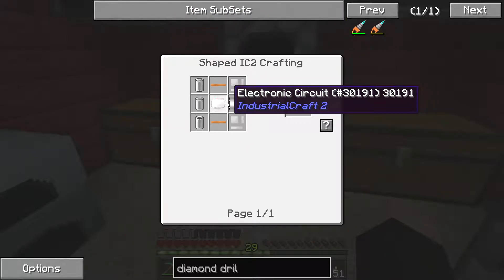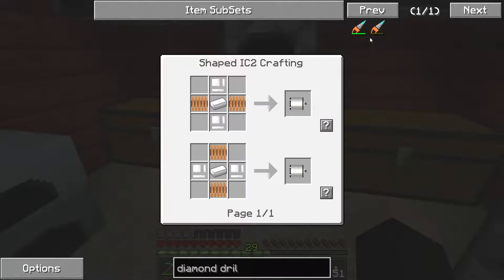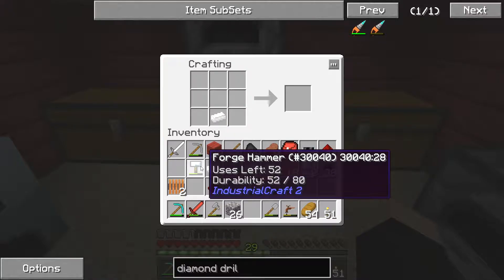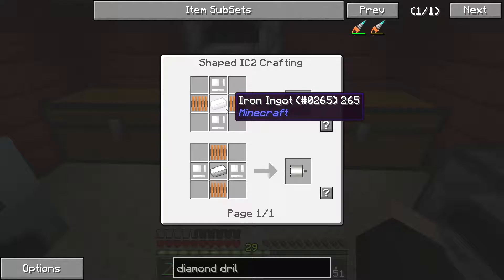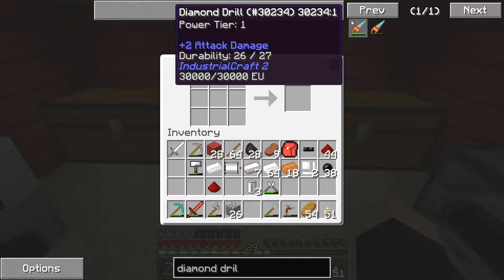So we've got the coils, we've got enough tin, we've got the iron. Let's make the tin casing now - tin, hammer it out twice, there we go we've got our tin casing. The recipe is: coil, coil, tin, tin and then iron in the middle - and there we go we've got an electric motor.